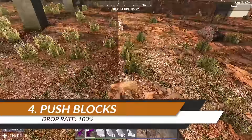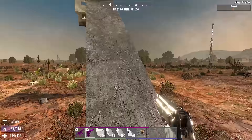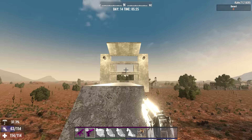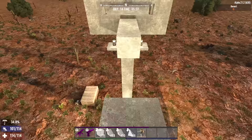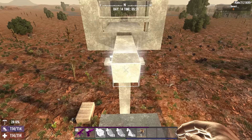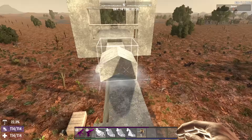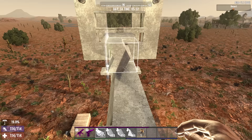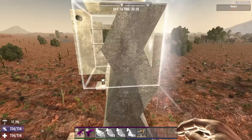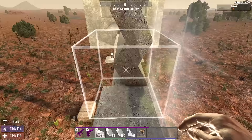Zombie drop technique number four is what I've called push blocks — blocks that the zombies run into and whose shape pushes the zombies off to the side. I'll use a combination of the wedge narrow high blocks underneath and the gable three-quarters full block on top. The wedge underneath is angled so zombies slide off the side, and the gable three-quarters is placed on top — three high — so they can't get across, angled so they go in the direction of the wedge slope.